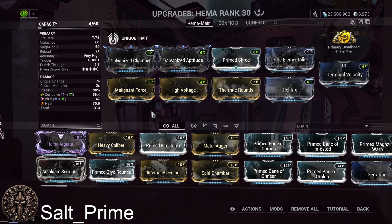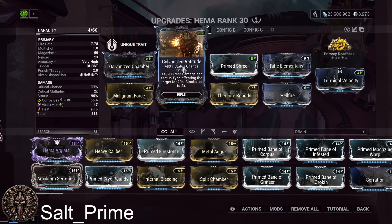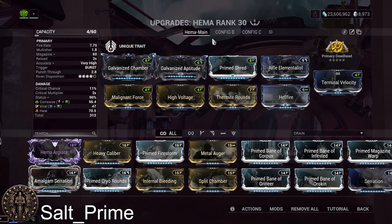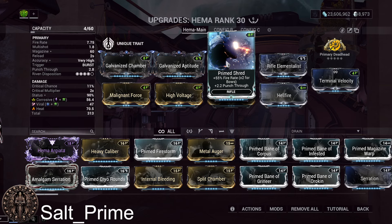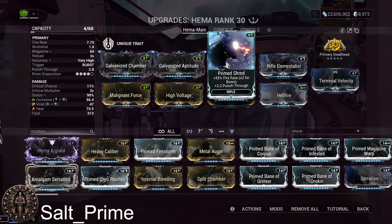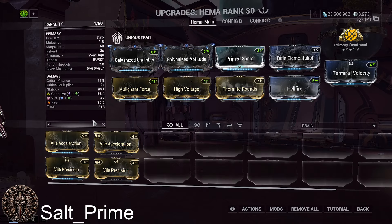Now let's go over the mods. We'll start with Galvanized Chamber for multi-shot. Galvanized Aptitude gives status chance and direct damage per status type affecting the target. Prime Shred gives fire rate and punch through — it's your best fire rate mod for this weapon because of the punch through. However, it's a login reward, which does kind of suck. If you don't have Prime Shred, you'd use Vial Acceleration instead.